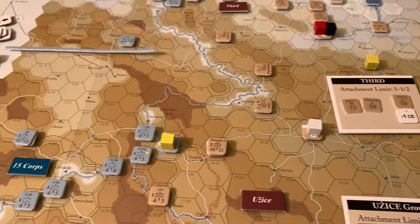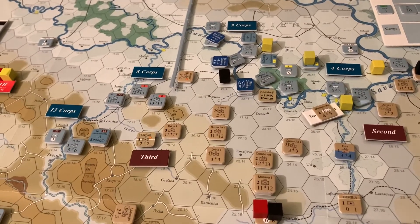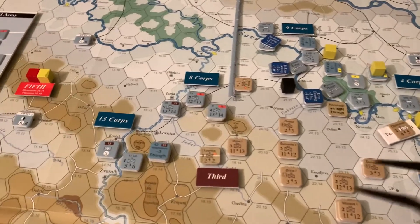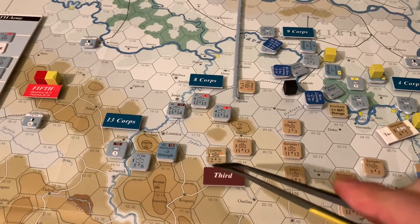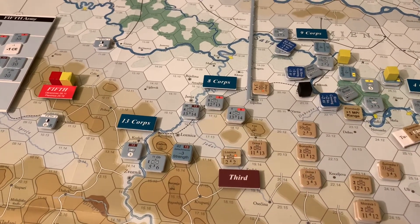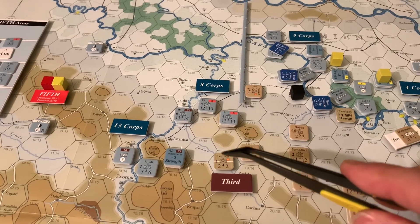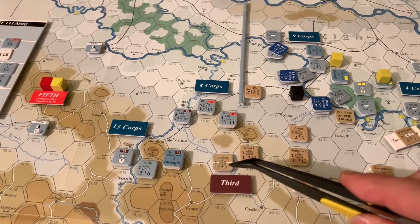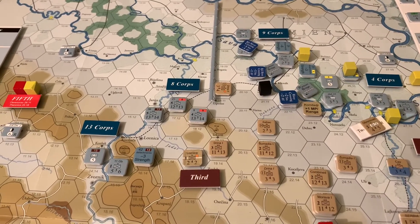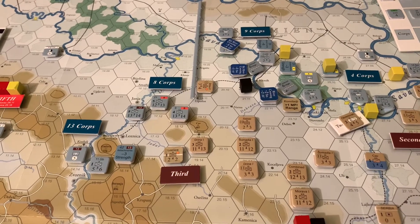It's a really interesting risk-reward movement system that benefits people who want to gamble at important moments to try and get further. This unit in particular, the Lasnica Brigade, was in Lasnica. It got surrounded by Austro-Hungarians and had to do a move to the rear — essentially a free move out of zones of control before it got attacked. But when it does that, it gets reduced and takes a combat effectiveness hit. So that is not a unit in fighting shape as it evacuated out of the town of Lasnica.